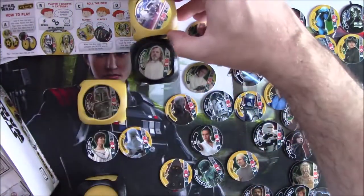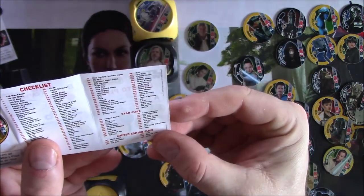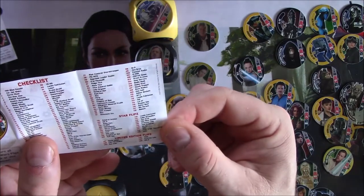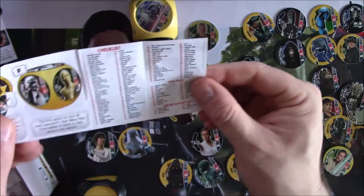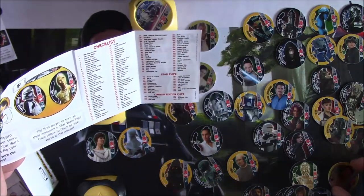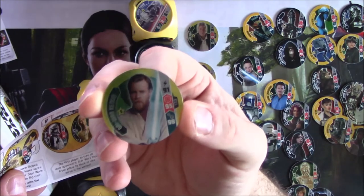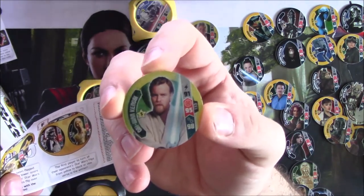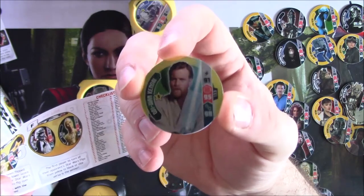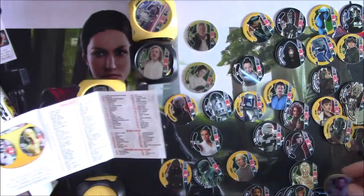There is a separate section of flips in the higher number range - 119 to 139 - going from Admiral Ackbar to Yoda in roughly alphabetical order. Obi-Wan, for example, is not one of the elite characters but he gets his own shiny in that section. For the more famous characters there are 20 of these foil flips, which are really cool.